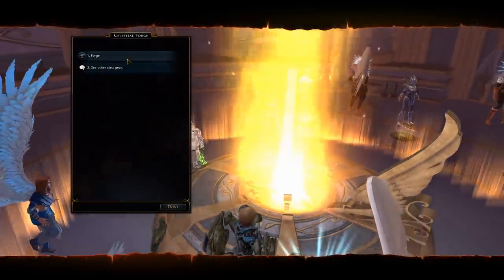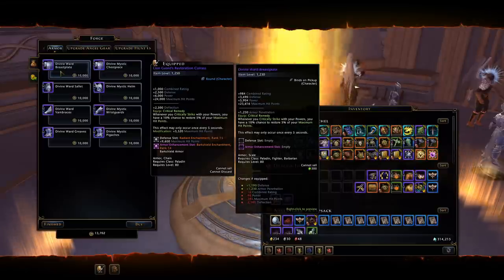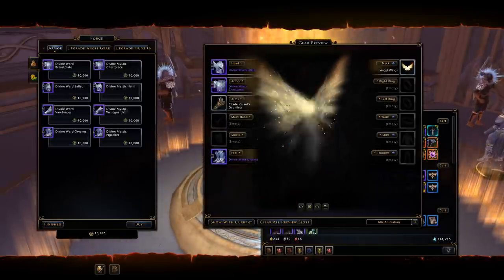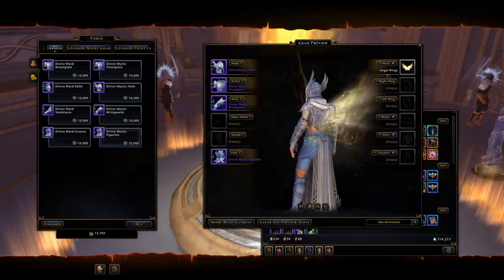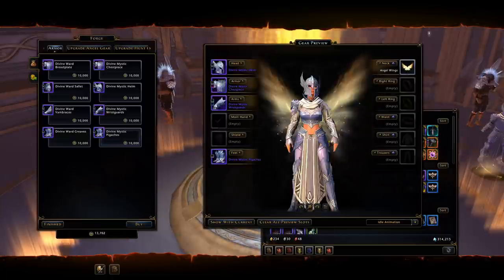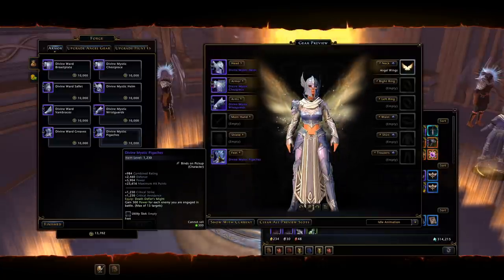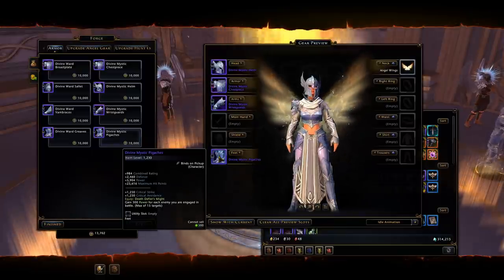We interact with the forge and select it — there are three tabs here. The first tab lets us purchase divine armor. The divine mystic set looks pretty awesome, especially with those angel wings purchased for 20,000 Zariel favor from Yael. Looking at the set stats, it's essentially the same as the Lion Guard set from the Infernal Citadel or the Vallenhas zone campaign, but with a reduced item level of 1230 — that's 20 item levels less.